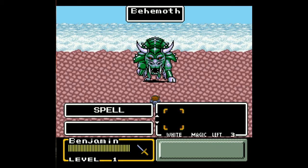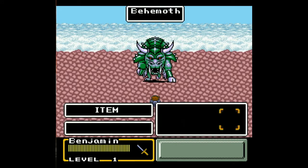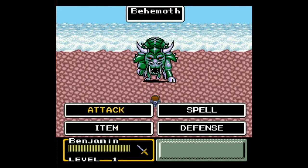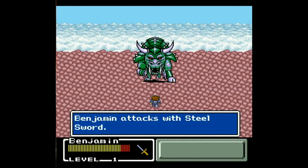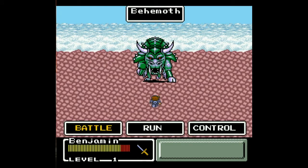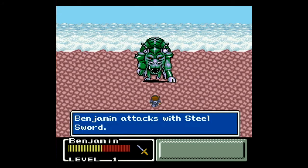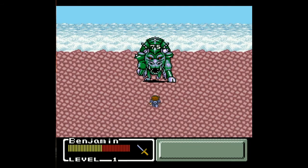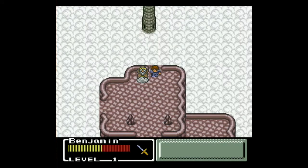Right now we only have the sword. Spells — we have no magic at the moment. Defense allows your character to defend either themselves or their ally. Item — which we also have none of — allows you to use items. Let's just attack. Attacks with horn — six damage. Steel sword — 25 damage! Take that. Since we can only attack right now, let's keep doing that. Early game, your accuracy sucks and your luck also sucks. I got lucky — got a critical hit. End the battle quickly. Defeated enemy: 84 XP and 3 GP.